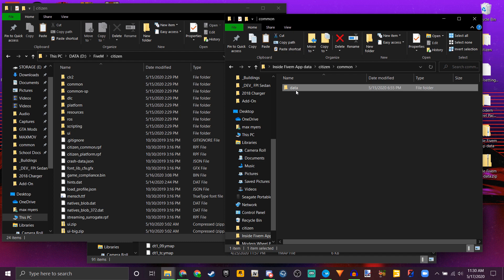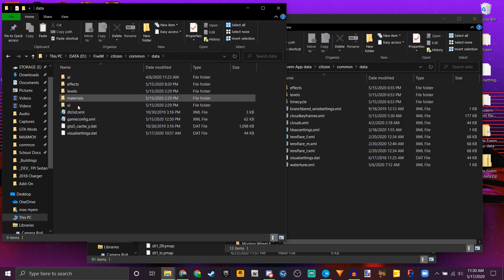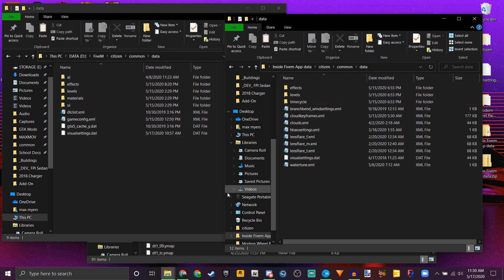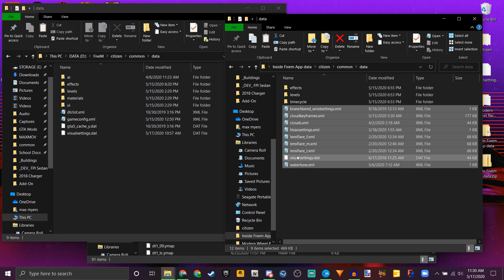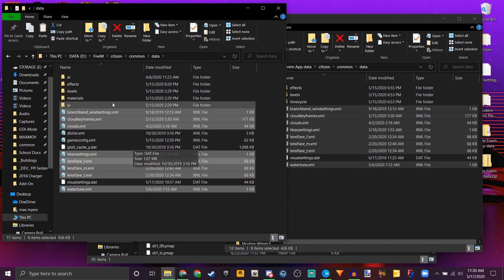Go inside of common, then inside of data — do that over here: common, data. All of these folders should already be there. This is a visual settings file — you probably won't have that in there. This is going to look very close to vanilla. What you want to do is copy these files: BranchBend underscore wind settings, cloud keyframes, clouds, HBAO settings, lens flares F, M, and T, the visual settings, and the water tune. Bring those over and copy them into your application data folder.